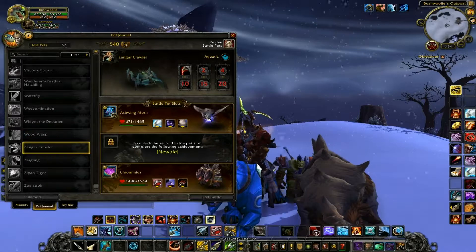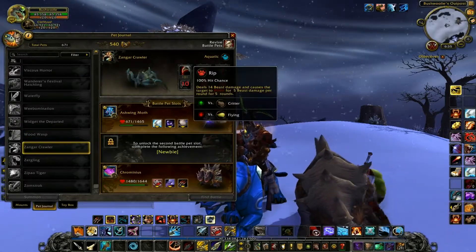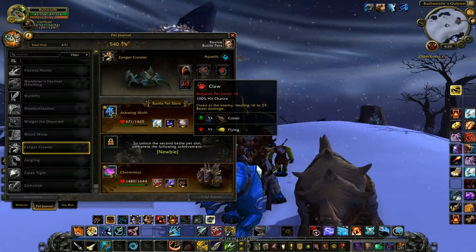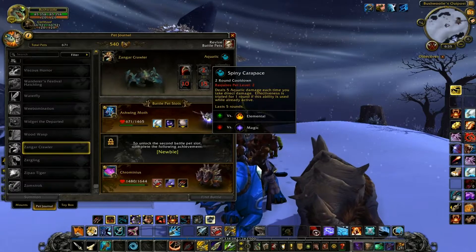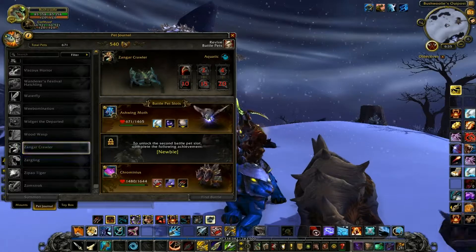Moving on up the list — Zangar Crawler. He is an aquatic crab, and he does Rip, Claw, Spiny Carapace, Shell Shield, Dive, and Blood in the Water.